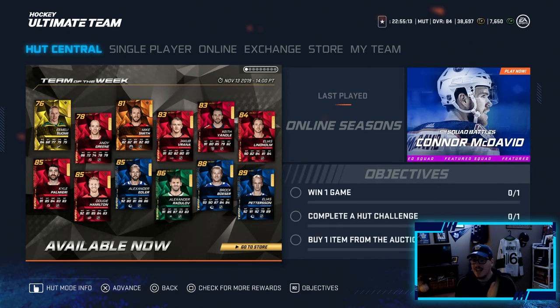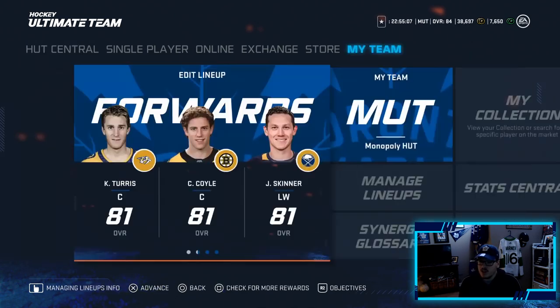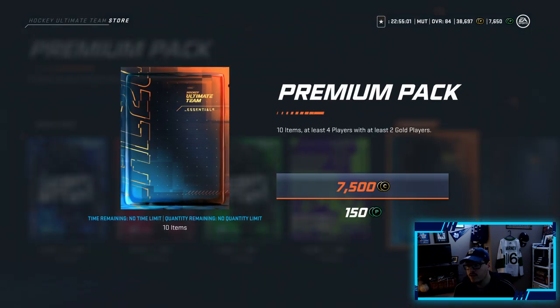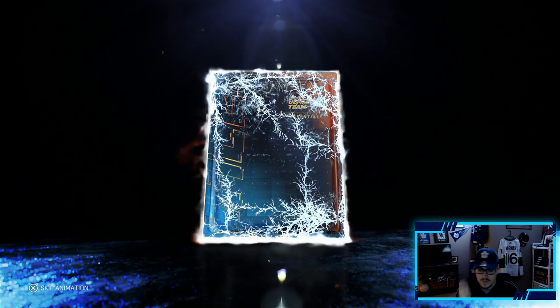We got a very good Team of the Week with an 89 Peterson, 88 Bester - those two cards would be great. There's a 90 Matthews out so let's pull him. That's what we're looking for here, so we're going to go with the premium pack first and then the two premium players packs. We are spending some points this episode but it is fine because I feel like we're going to get something good today to upgrade the team.